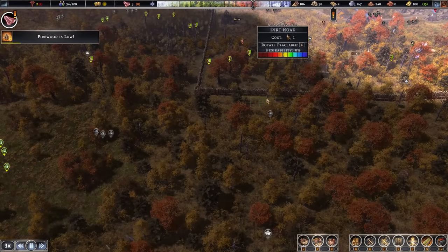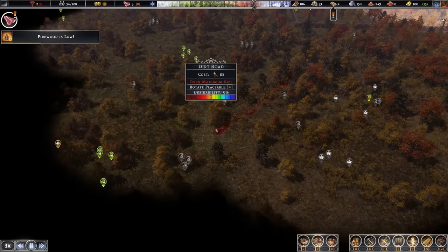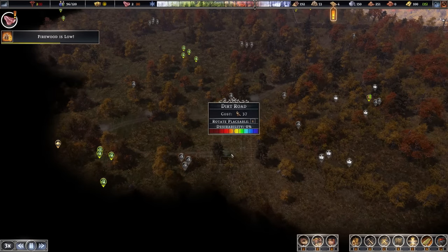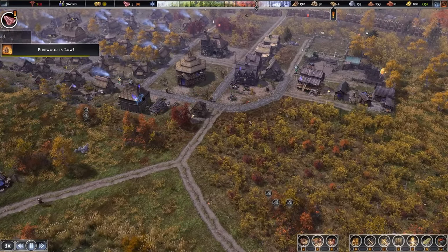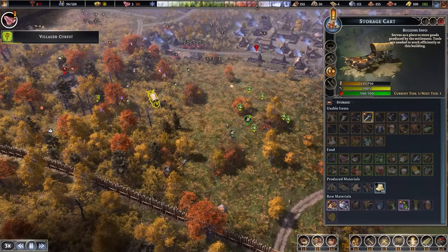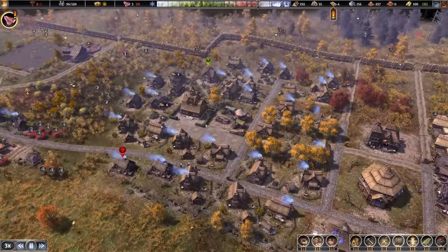I don't mind having just a curved road that leads out to this area. Firewood is low as well - that's weird. I think wood is just low because it takes so long for the wood to get over here, probably, since it's all being stored in this cart. Villagers are being cured - the doctor's doing well.